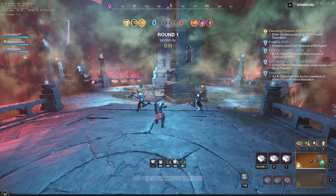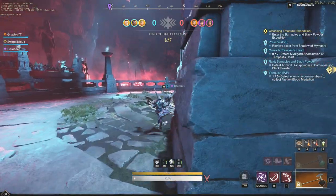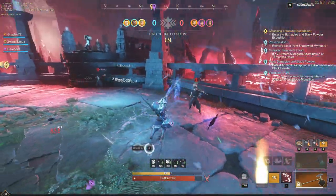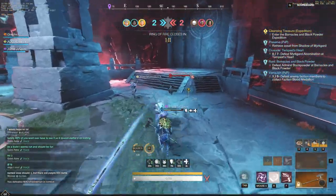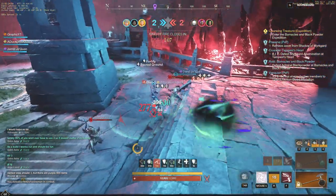Hey everyone, it's Graphic back with another video. Today we're going to be taking a quick look at one of the strongest builds in New World. This build revolves all around the Hammer and the Great Axe. You can see I'm going heavy on the Hammer and Great Axe, and heavy really is not in a great spot right now, but you can see the amount of damage you're able to do — critting with 2400 on the Mighty Gavel. This is one of the strongest builds in New World right now.